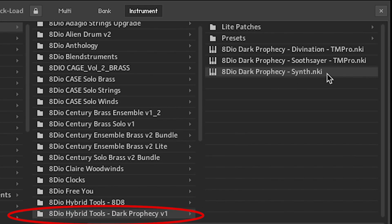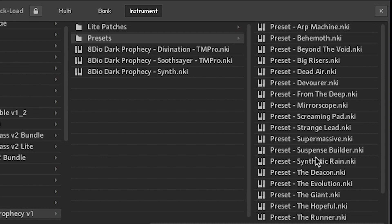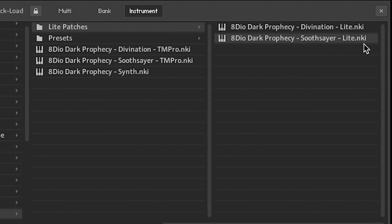The folder structure gives you a synth and then two Time Machine Pro stretching patches for Soothsayer and Divination. Then there's a bunch of presets including things like Suspense Builder and The Hopeful, and there's some light patches which are also Soothsayer and Divination but without the Time Machine Pro enabled.